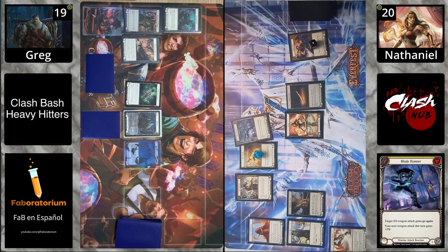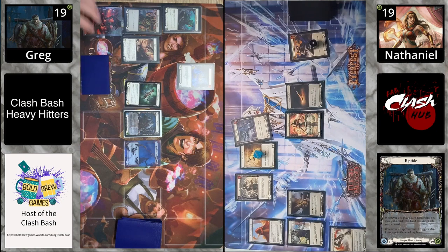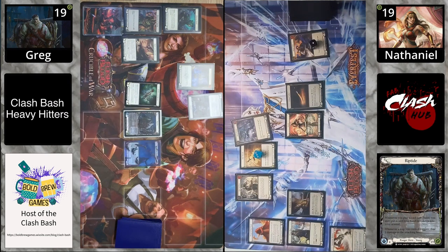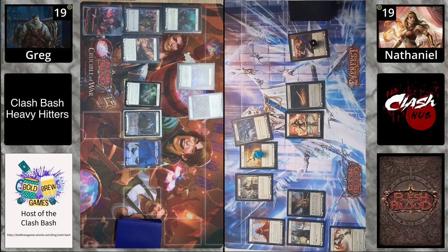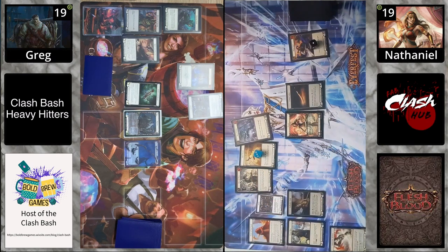We got a yellow Blade Runner giving plus two on the next attack, and then an Inertia Trap coming in. An Inertia Trap triggers when the attack is greater than its base — Hot Streak is greater than its base — and Kasai gets an inertia in there. Because of that it does ping Kasai one free point. Now we're evened out at 19-19, just that little thing evens it out. Fantastic — here's our inertia token on board.